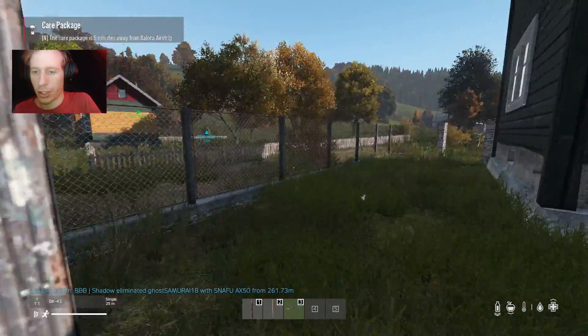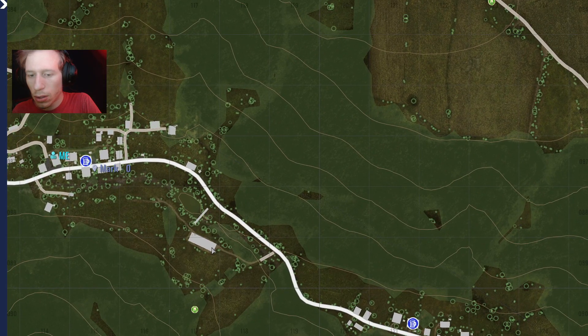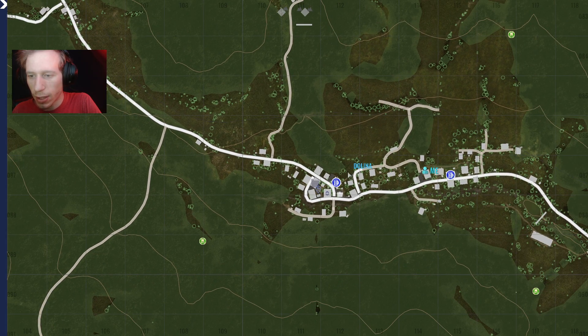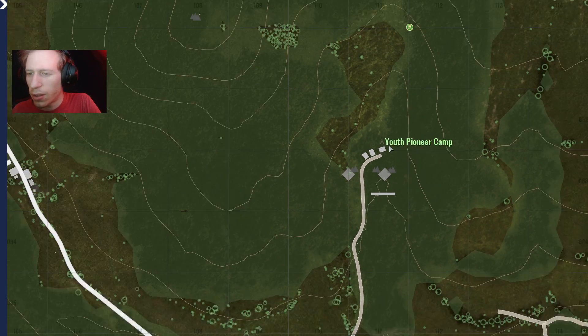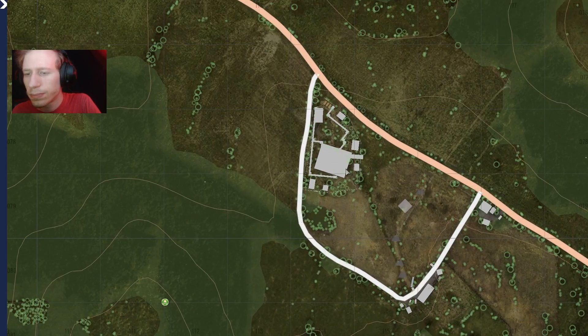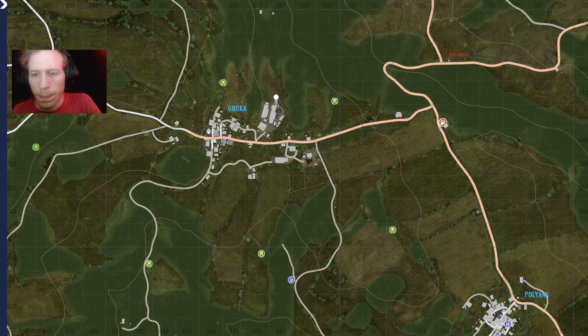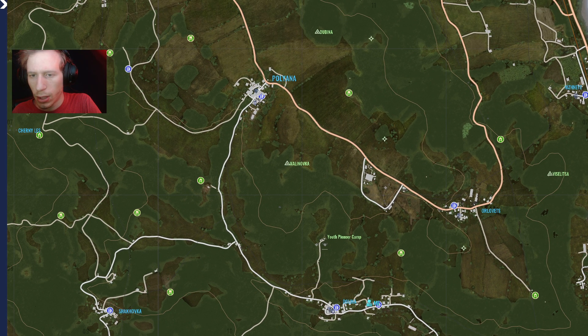That care package just scared the crap out of me. Let's remove this waypoint. We still have more to go — Pioneer Camp. I think this should be the next area we head to. Let me set waypoints here, here, and here.